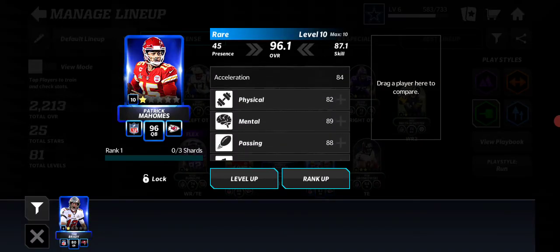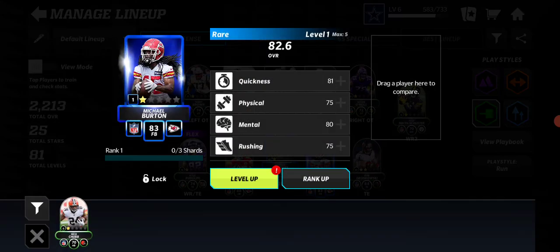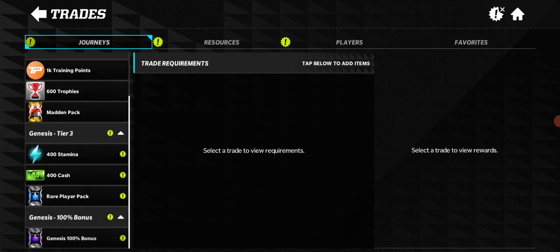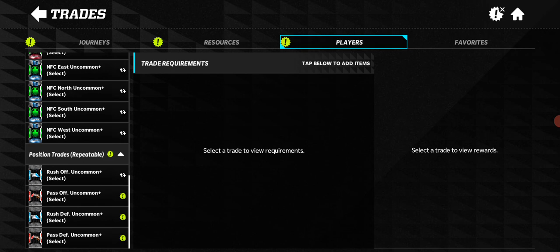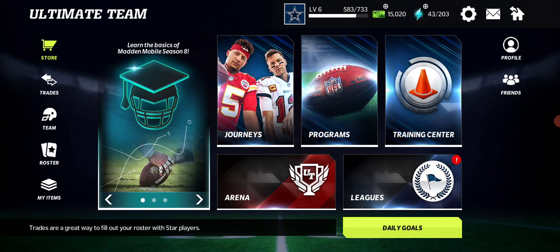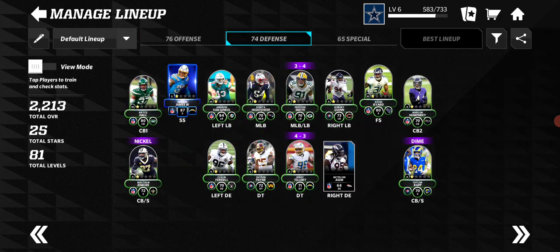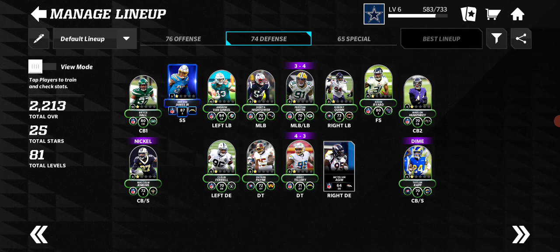Starting to level up the quarterback — speed passing, it's a journey and it's gonna take a while. I got the pullback from a trade, from rushing offense. I wanted an offensive guard because I don't have one, but the offensive guards available weren't as good as the fullback anyway. So this is the team we've got to go with — only one silver, or rare, left.